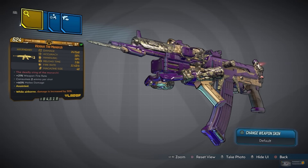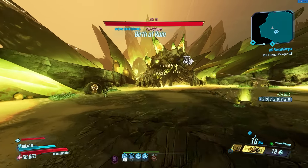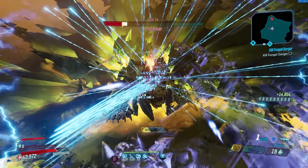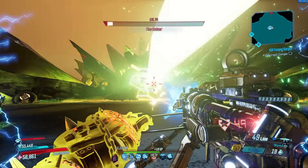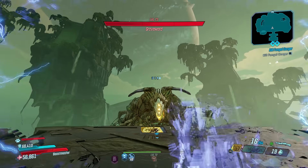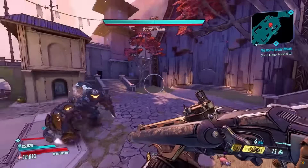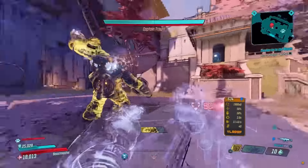Coming in at number five is the Monarch from Borderlands 3. What makes the Monarch so good is its insane fire rate and its ability to switch into bipod mode to output insane damage, especially on Fl4k — particularly a Fade Away Fl4k where you're holding still and wailing on enemies while in Fade Away.